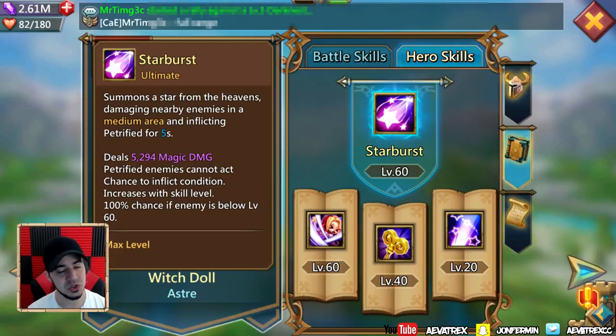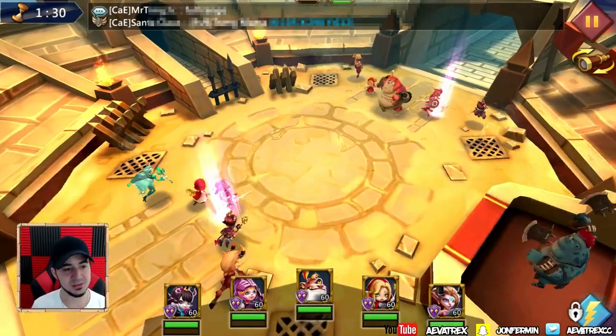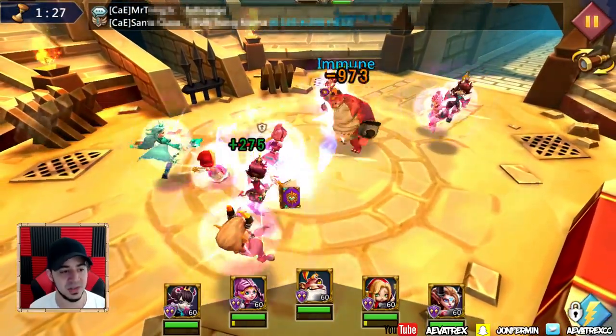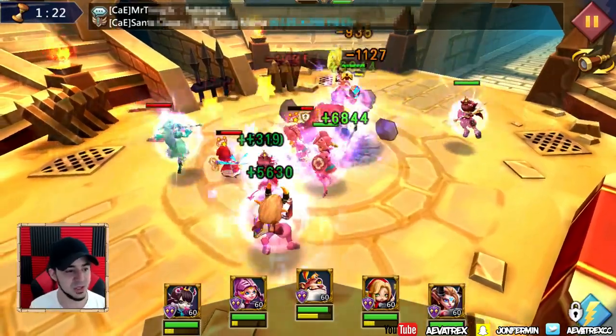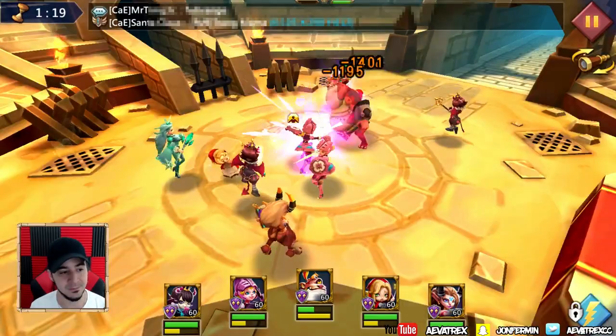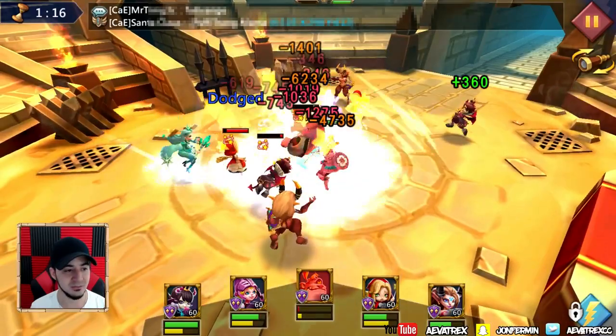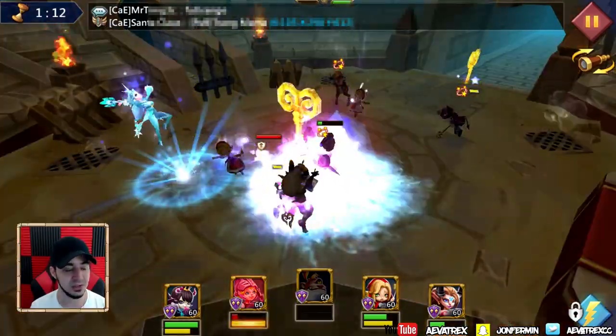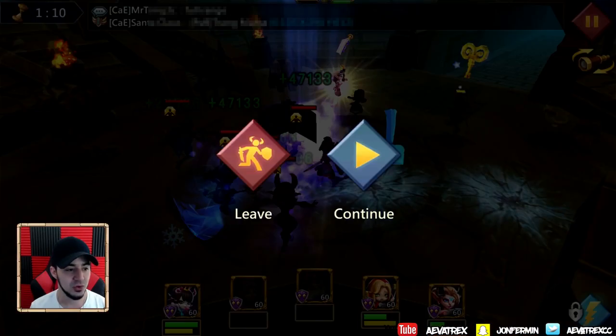Let me show you this in action and why she is such a beast in Colosseum. Focus on Witch Doll — watch how she turns my loss into a win. We're going up against a magic-heavy team whose main goal is to take down my big guy as soon as possible. Starburst goes on the big guy which heals him, but unfortunately it doesn't keep him alive for long. Their Witch Doll takes down my big guy and now I'm in serious trouble — my two tanks are about to go down and their team is completely healed up, leaving me with no front line.